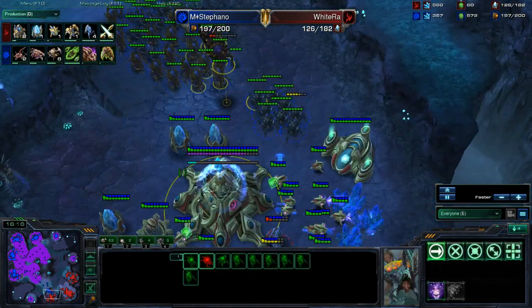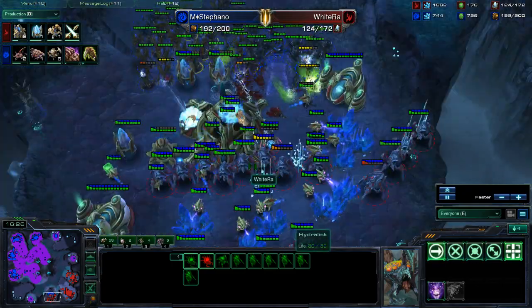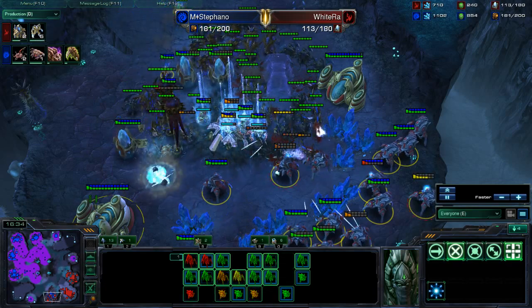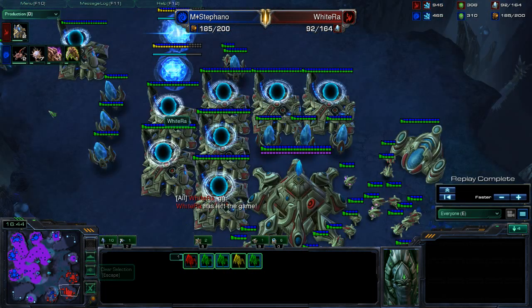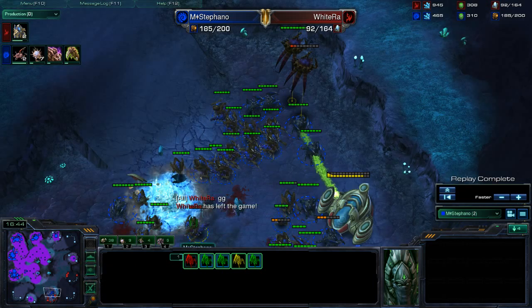White Raw really needs Colossi — he'd be able to rip through this Hydra-heavy army from Stefano, but the Colossi are not there. He doesn't even have the Robo Bay up. It looks like Stefano is going to take this Nexus out very, very quickly, defeat the army, and that should be GG from White Raw. White Raw just made a bit of a blunder in not building any AoE against his opponent's army quickly enough, and Stefano was able to capitalize on that. Stefano still had no idea what White Raw had in his base, and I can't help but think he got a little lucky — a Colossus army would have been able to deal with the heavy Roach-Hydra army very effectively. Fortunately, Stefano was able to come away with the win.